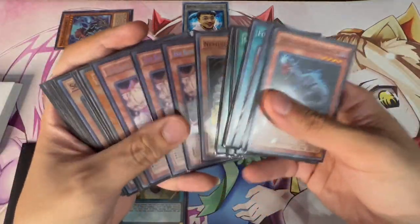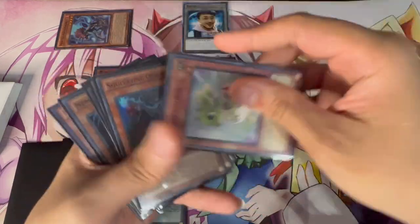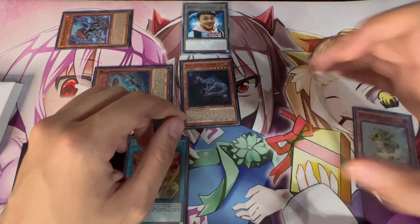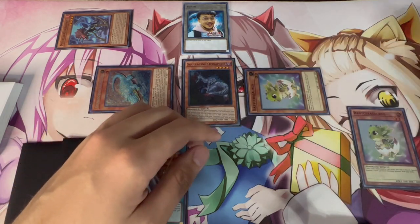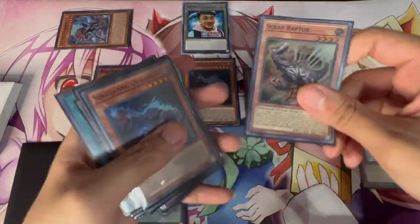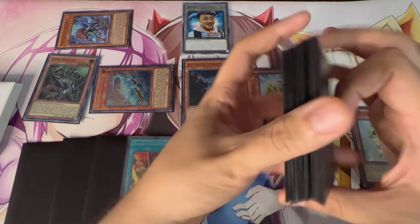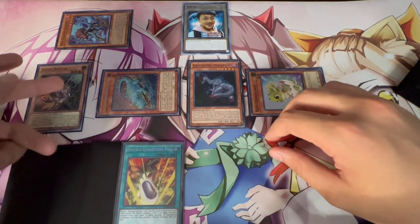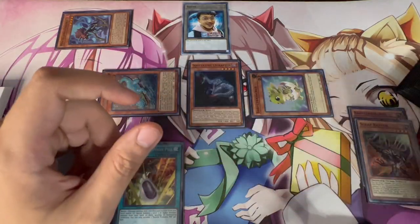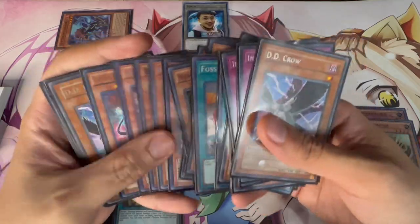Baby triggers to summon another Baby from the deck. Then Ovi pops that Baby to summon the other Baby — these Baby loops are crazy. The popped Baby triggers again, and you get to summon a Scrap Raptor from the deck. At this point you still have four monsters on your side of the board and they're all Dinos, so you're safe. Activate Scrap Raptor to pop itself, searching Scrap Chimera and giving you the extra normal summon.